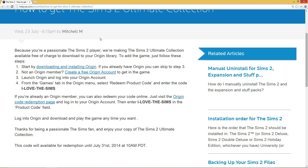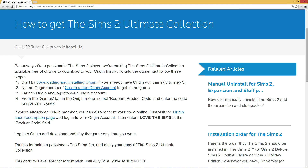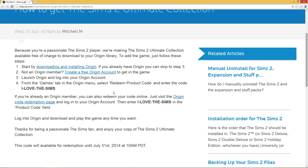Obviously the caveat here is that EA is using this as a three-fold kind of thing. One, they are discontinuing support for selling The Sims 2, so they're just like, here, just have it — we're not selling it anymore. The other thing is they probably want to get more people to install Origin, and the third thing is they probably want to use this to get some extra press for Sims 4. But it is a free game, and you know, the Sims are still cool — well, maybe not cool cool, but they're still kind of fun to play.